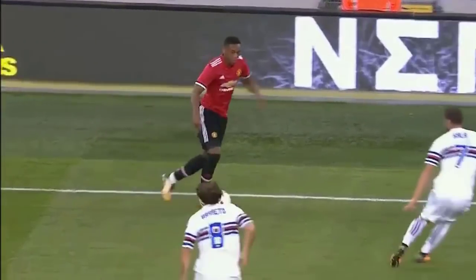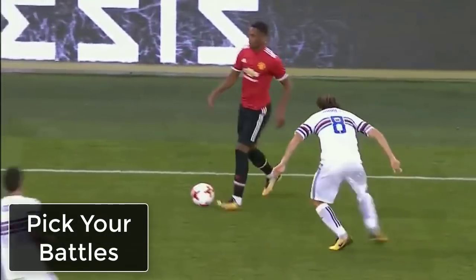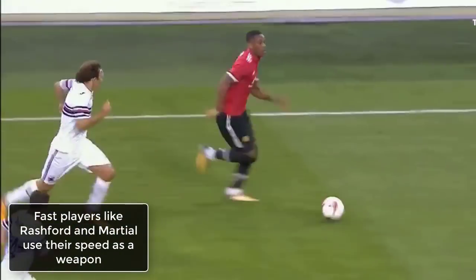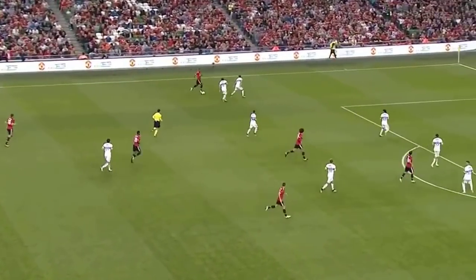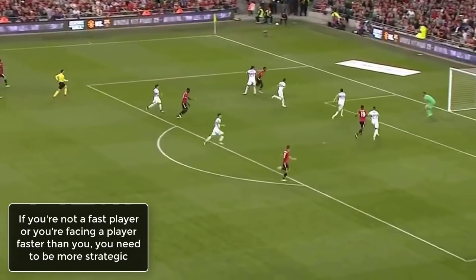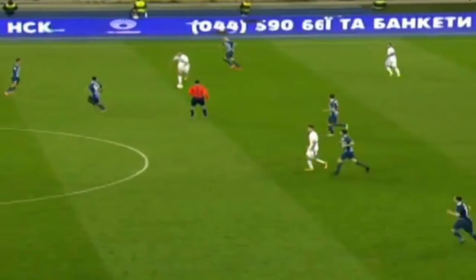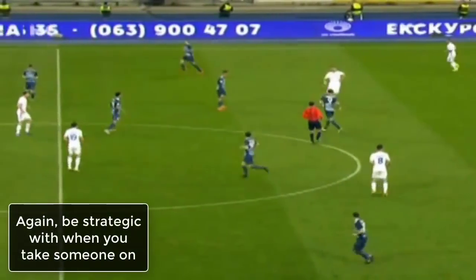Understand first that with a faster defender, you usually need to be more strategic and pick your battles. We'll see players like Rashford, for example, run at certain defenders every single time because he has the beating of them. However, for most of us, we don't have his blistering pace, which requires us to be more strategic. He would also have to adopt a different strategy facing Dani Alves than a slower player he faces on a regular basis. So first step is be strategic — you don't need to take your man on every single time. Pick your moment to strike and catch them off guard.